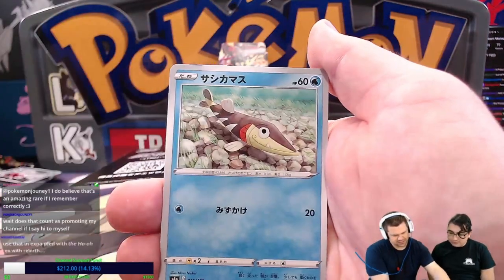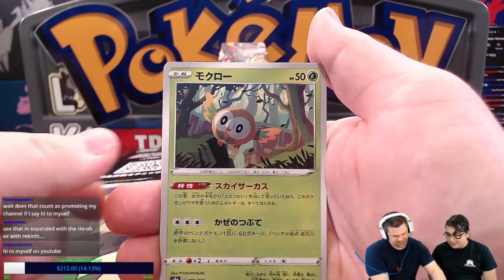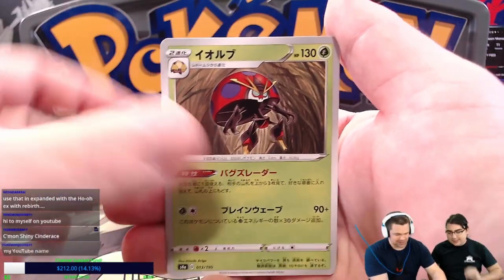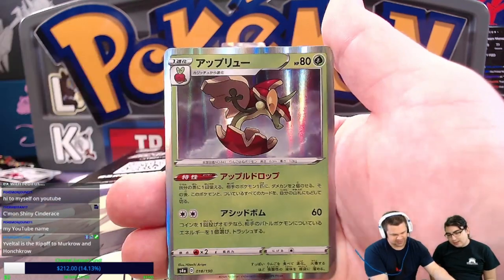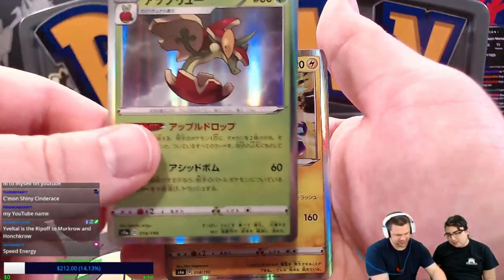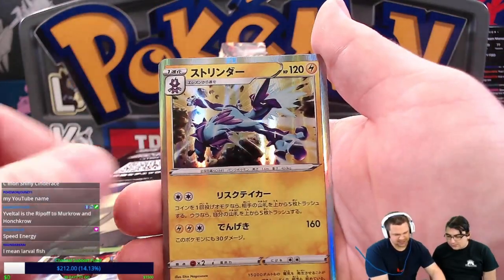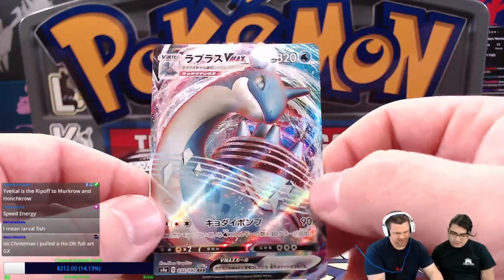Sinistea — I hate this one. Arrokuda. We got Rowlet. Bulbasaur! Praise! Praise to the Avatar, praise to the official speaker! We got Orbeetle. I forget what the fire energy is called. Appletun — no wait, that's Flapple. I'm looking up here and mixing them up. So that's the Toxtricity and Lapras V-Max.